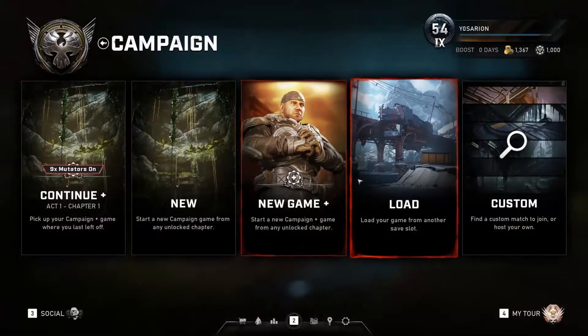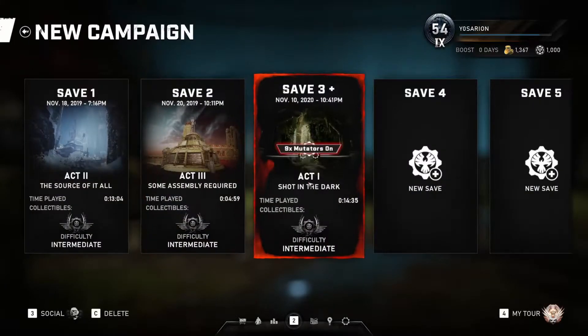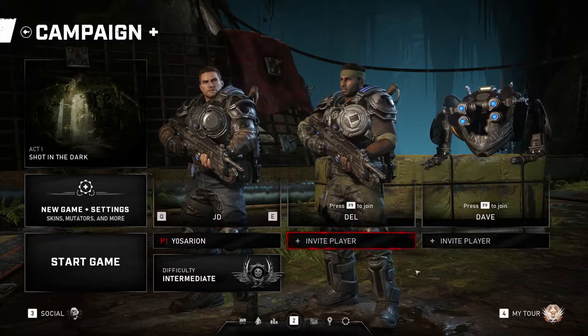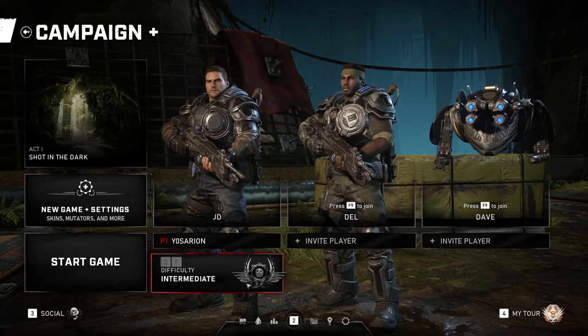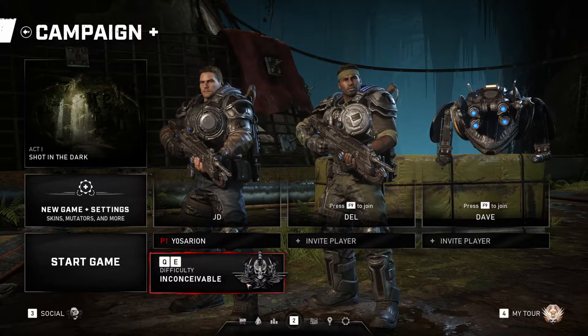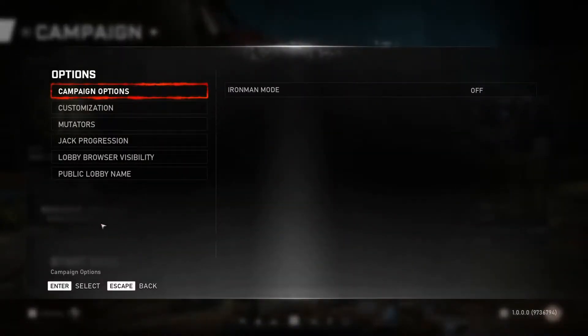So if we go straight into the campaign and then go to New, I've had a little play around with the mutators beforehand. This is the campaign screen that we're all used to seeing — you have your difficulties and your playable characters. Intermediate, Experience, and Insane is what we've had so far, but they have added Inconceivable as a difficulty now.